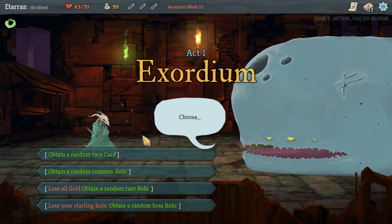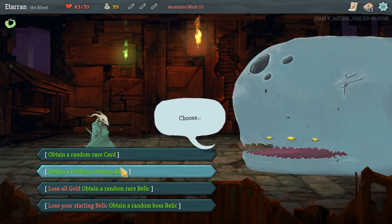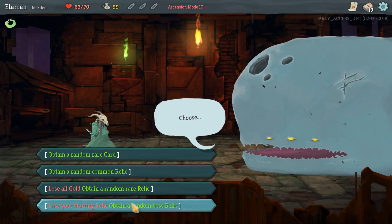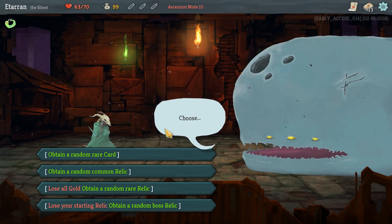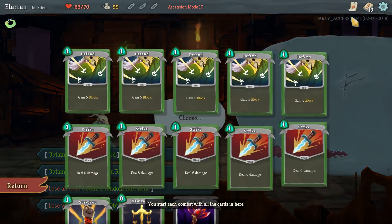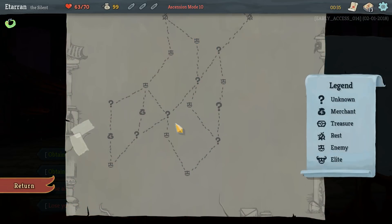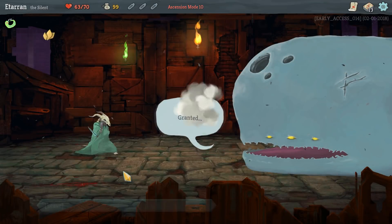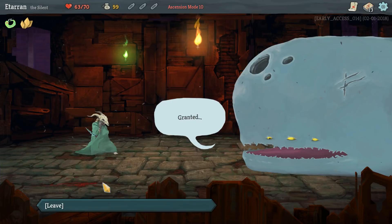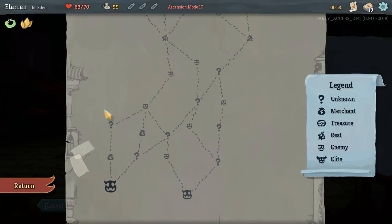You can talk to the weird whale here. So what we're going to do is choose an item. I can either get a random rare card, a random common relic, a random rare relic, or a random boss relic. Relics are artifacts that affect how you play as you go through. We're just going to do the common relic because I want to have gold to remove cards. And as I thought, there's a Parasite in my deck — I want to get rid of this as soon as possible. We got Bronze Scales: whenever you take damage, deal 3 damage back. That's not a great one, but it's not terrible.